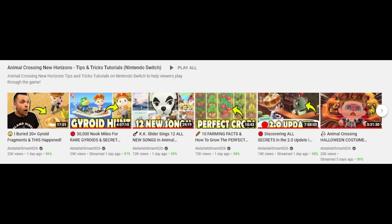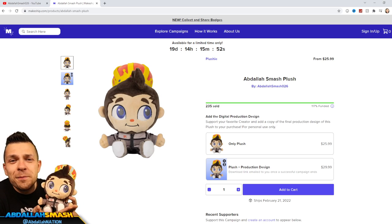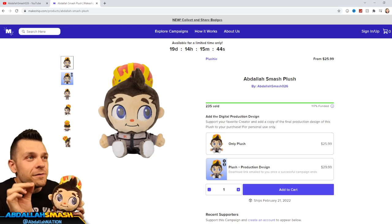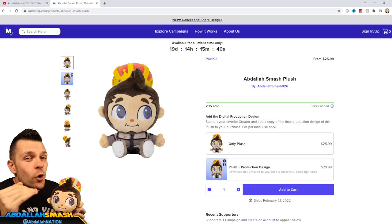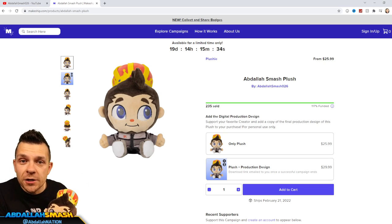Please do me a favor and help our awesome plushie launch — look at this beautiful boy. You need him in your life. Our plush campaign ends on the 25th of November, so make sure you guys are on board with that. We've got a goal of hitting 500, and we're at 235 sold, so thanks so much for supporting the plushie. That being said, let's jump into the tutorial.